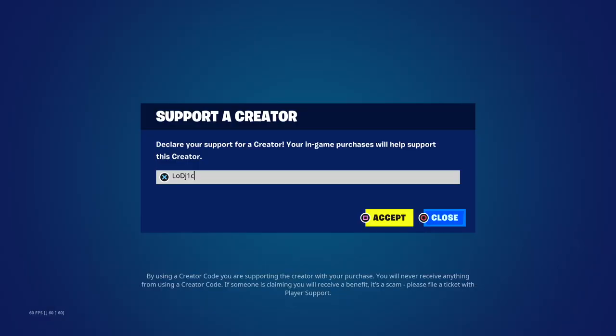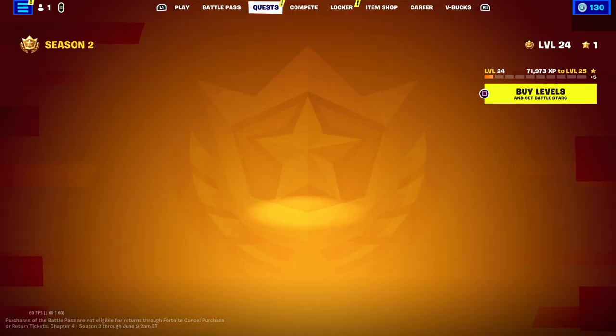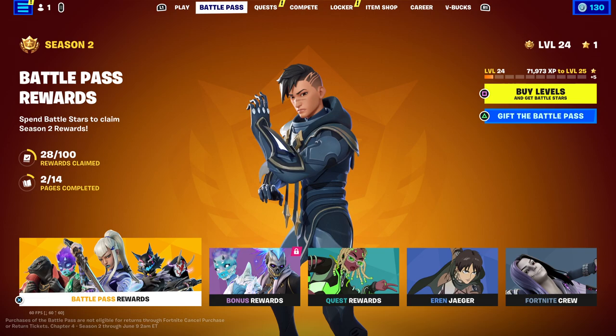Before we get into it, make sure to leave a like and subscribe. Use code LOGIC in the item shop if you're going to be purchasing anything, especially the brand new Battle Pass. The brand new season, Chapter 4 Season 3, does release on June 9th at 2am ET.